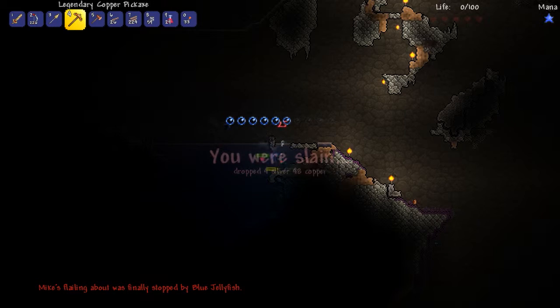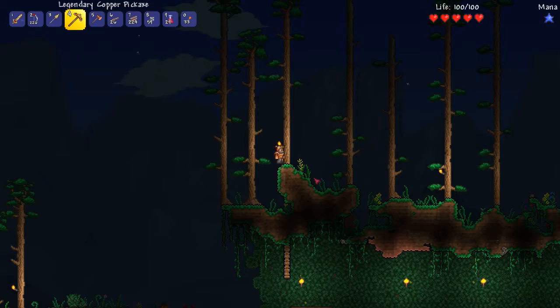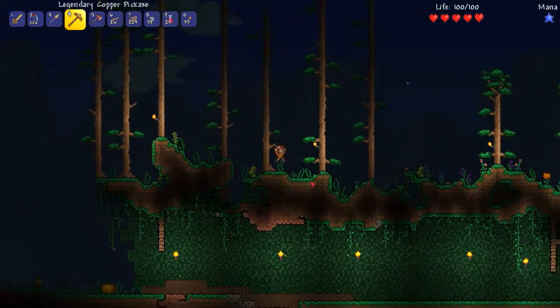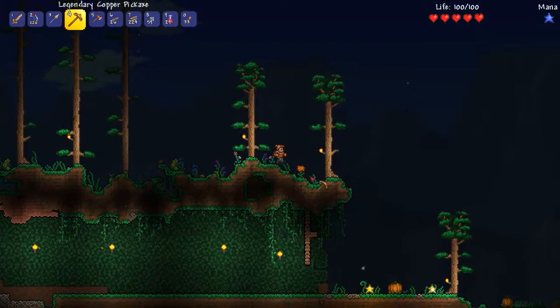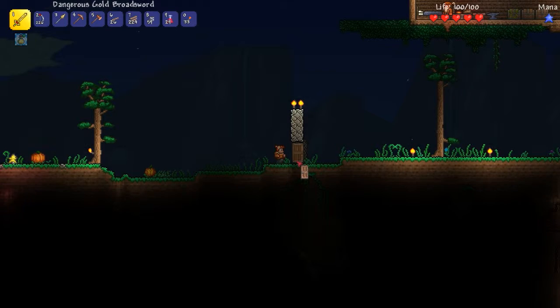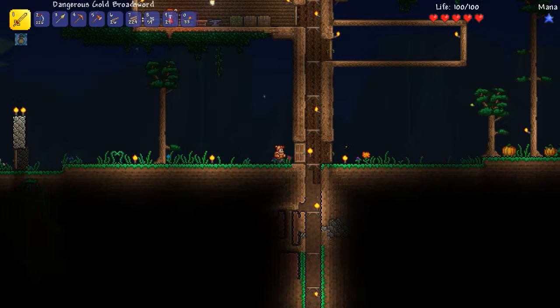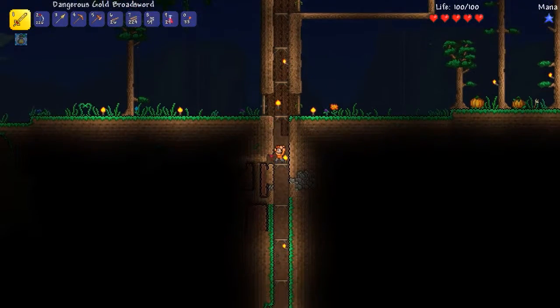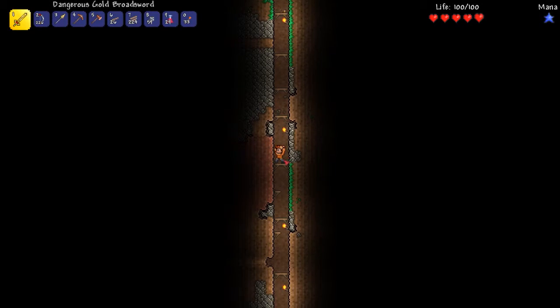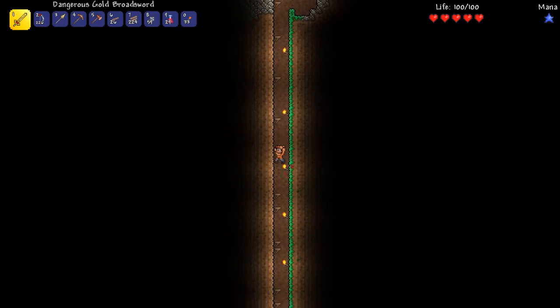No no no - let me out! I couldn't see what I was doing. I knew if I fell in the water I was gone. I also dropped four silver and 48 copper which is not a huge deal, but... well, I got a fallen star anyway. I'm going straight back down - I can't let this stand.